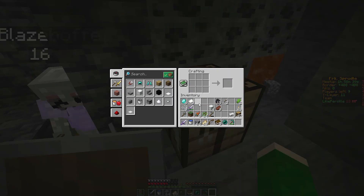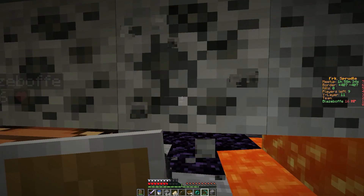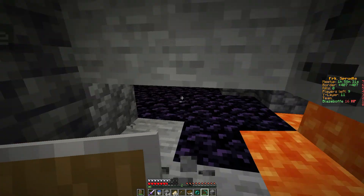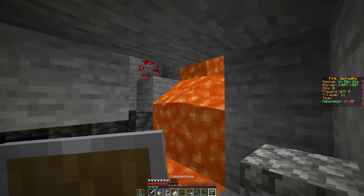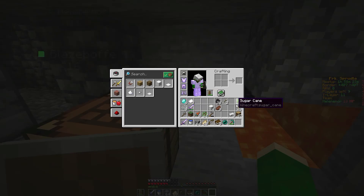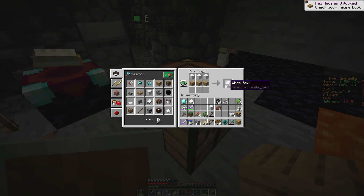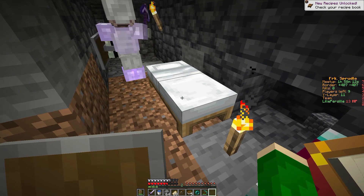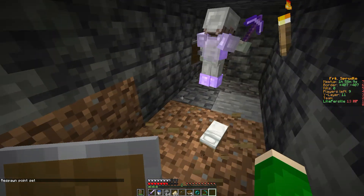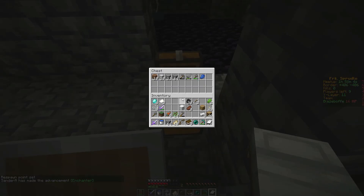Okay, do we have enough? We don't have enough yet to make an anvil. So we need to find more iron. I'm making a bed too so we can sleep in it — all of us — so the phantoms don't kill us. Yeah, I'm just digging some more. Okay, we can't sleep in the bed... it stays. I found some iron.